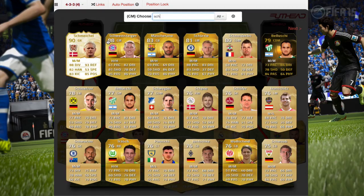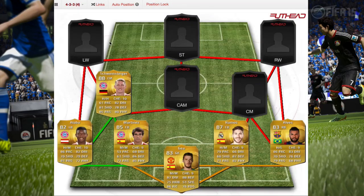At center mid we have Schweinsteiger. I don't know exactly how you pronounce it but that dude has 82 dribbling, 80 physical, 85 passing, and 81 shooting. He's amazing and he's 88 rated.